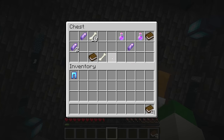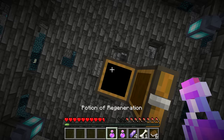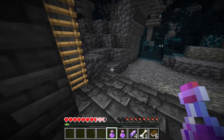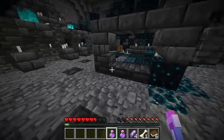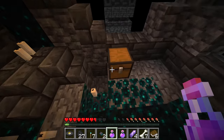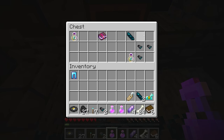Start by finding yourself an ancient city and looking at all the loot chests. Basically every single loot chest in the ancient city, except for those of the ice room, are the exact same types of loot. Go to all the chests and look through them for enchanted books — you can have basically any type of enchanted book in the ancient city.